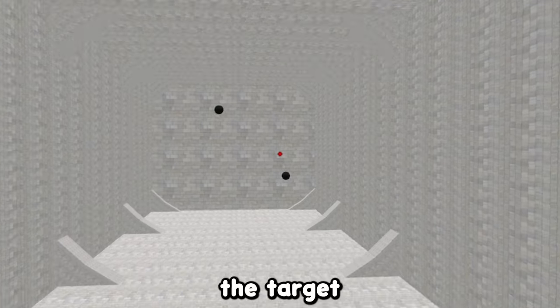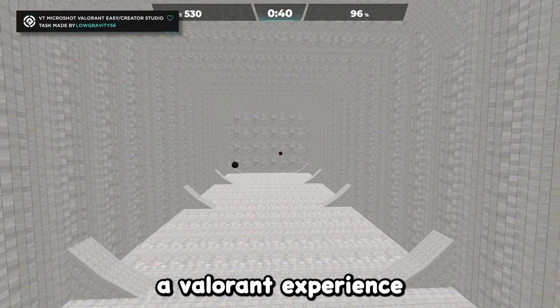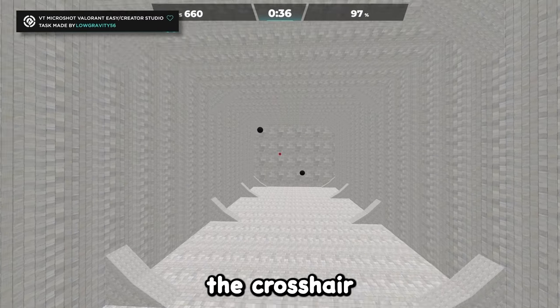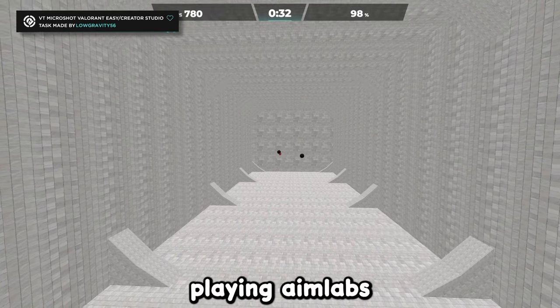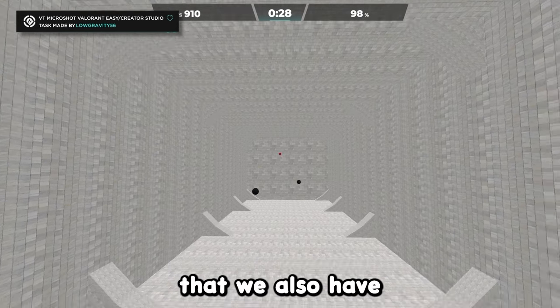For starters you can aim slightly in front of the target as a small crutch. However, if you want to simulate a Valorant experience, evolve this technique and slowly reduce that gap between the crosshair leading and the target. If you're someone who enjoys Aim Labs and has fun with it, there are also some runner-up tasks available.